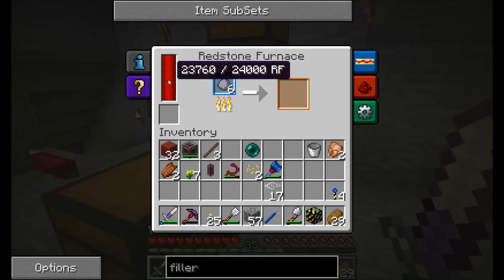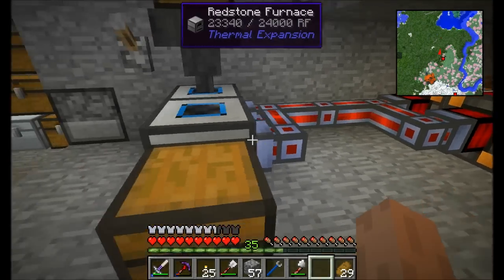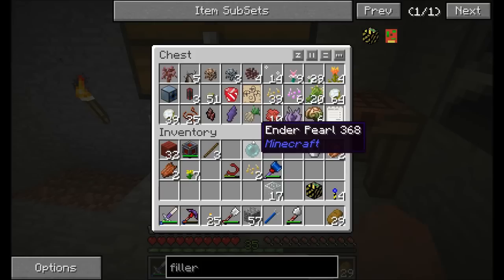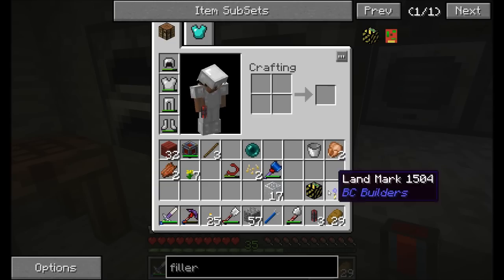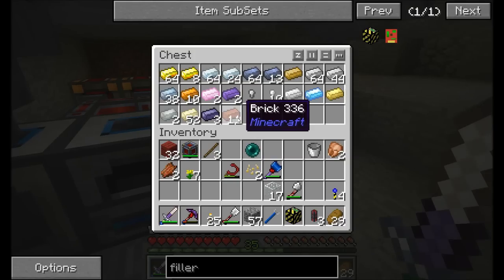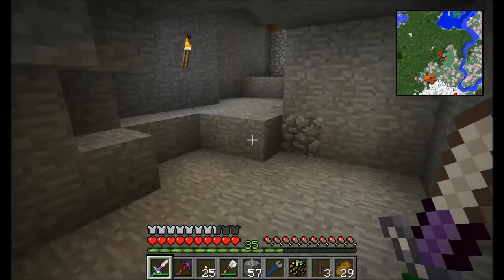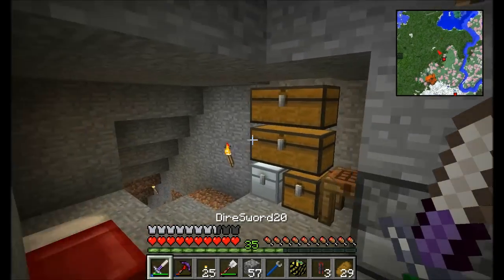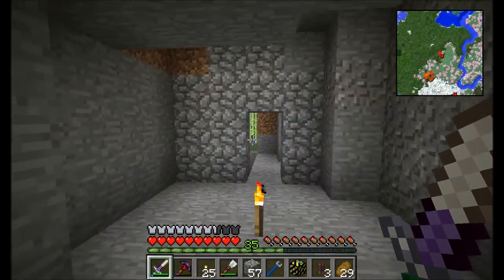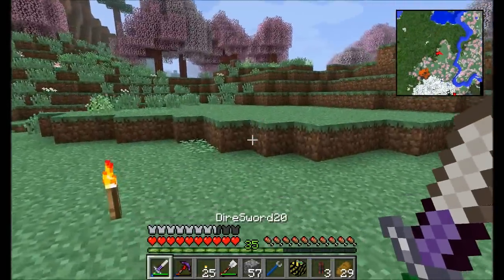I'm going to pick up my leadstone energy cell. That will stop the redstone furnace from receiving power. So let's hook them directly up to the dynamos for now. Let's go outside with our filler and see what kind of trouble we can get into. I'd like to do a little bit of terraforming — clearing and tidying up this area. We've got this giant mess of hills and terrain all nearby.